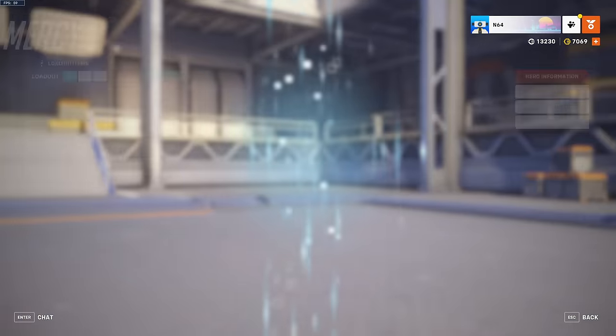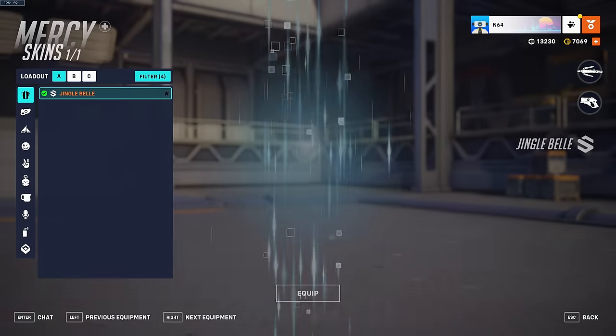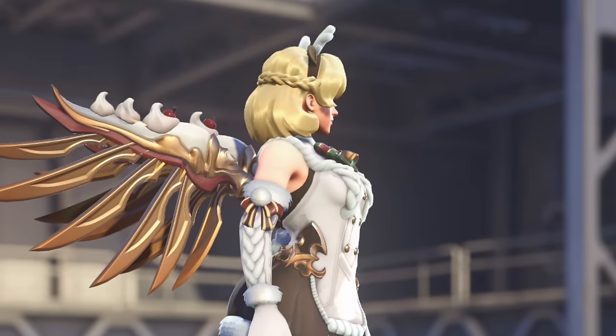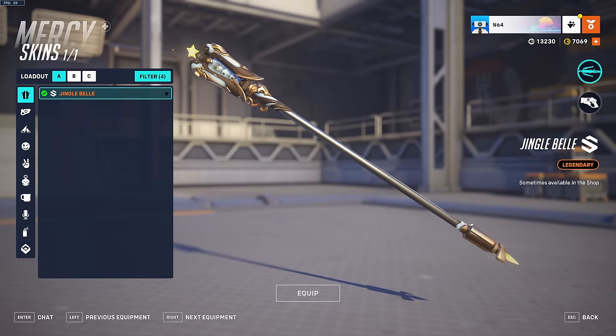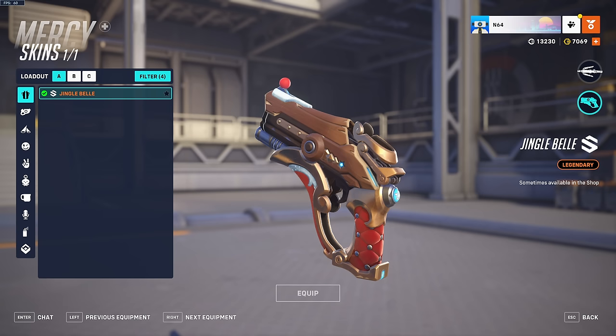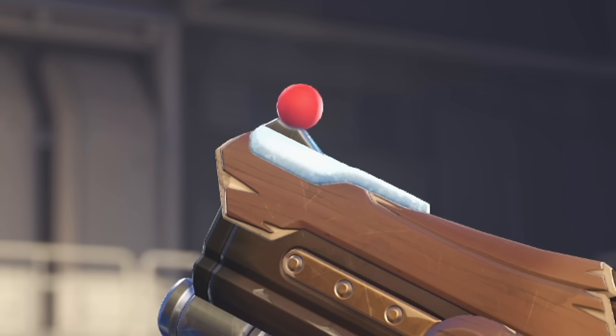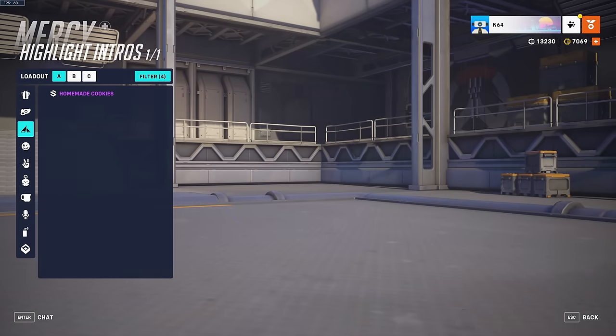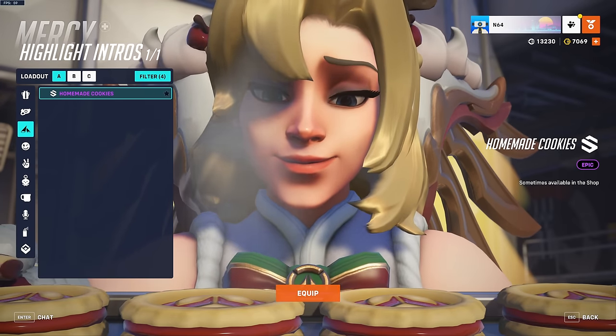Mercy has a new Christmas skin that I think Mercy players are going to love — Jingle Bell. It's pretty cute. She's got cream and cherries on her wings — that's just going to go everywhere. The weapon's pretty cute: we got the star and the snowman, and the pistol with a little red dot sight. There's also a highlight intro where she just sniffs some homemade cookies.